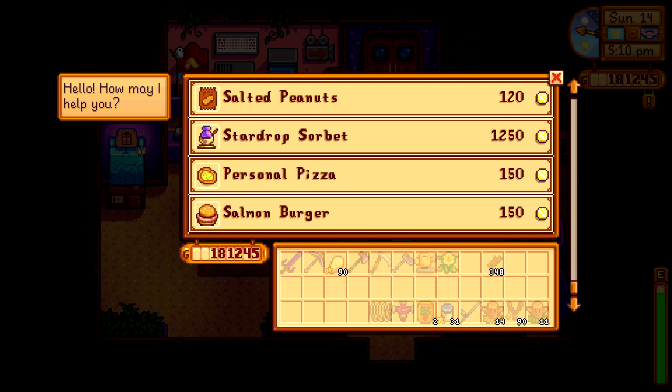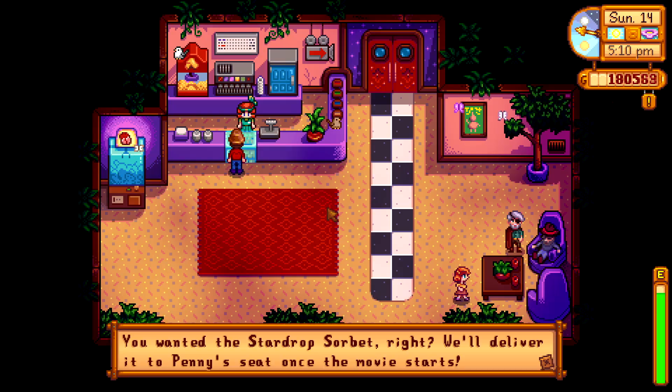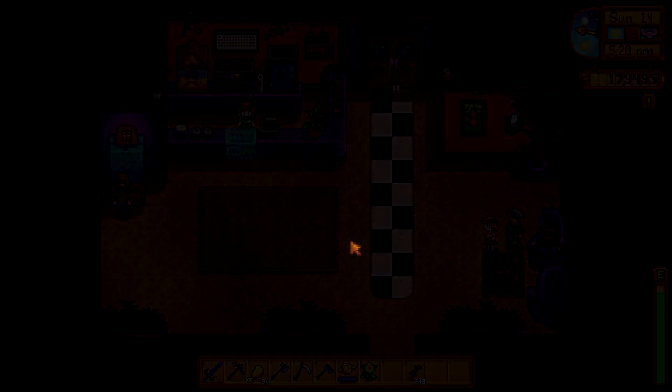Oh wait — star drop sorbet, everybody likes that, right? Salmon? She doesn't like salmon burger. Personal pizza — she doesn't like that. Salted peanuts — she doesn't like salted peanuts either. So I guess we gotta do the star drop sorbet. 500 gold. Alright.